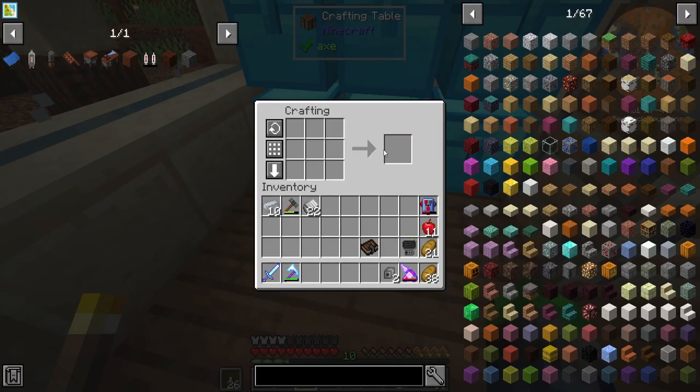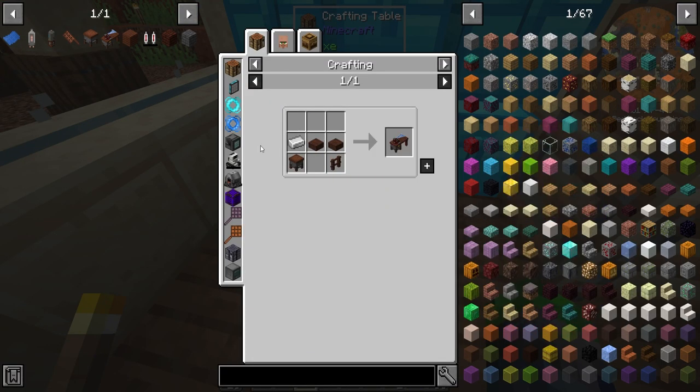We could have got more bang for our buck with iron, but not to worry. You can use the engineer's workbench that we created to go ahead and make those up.